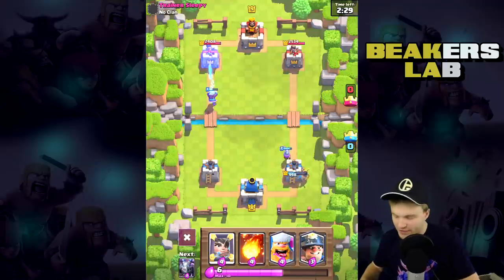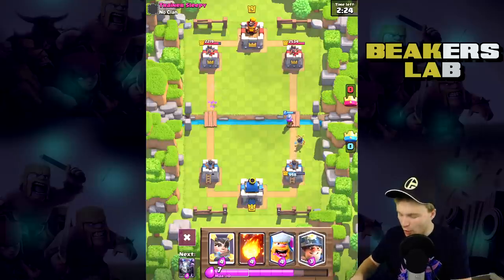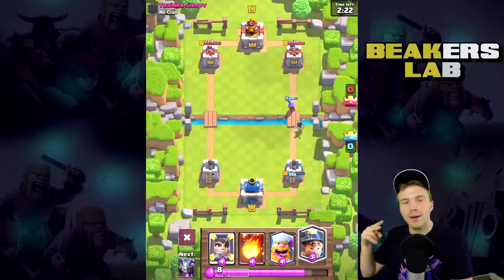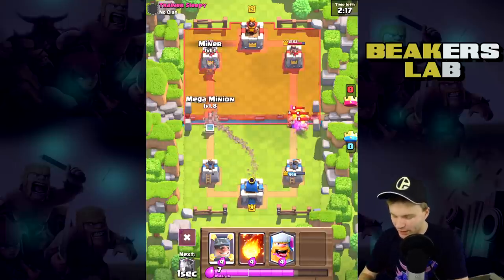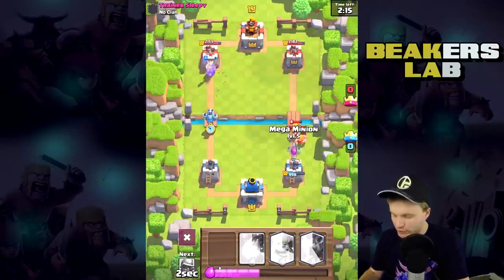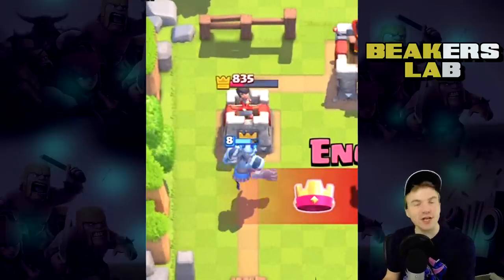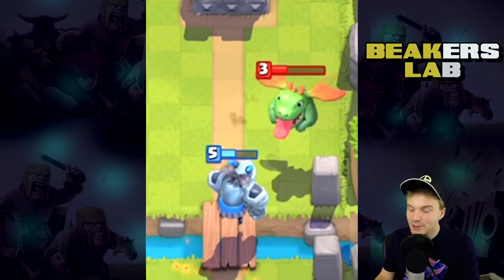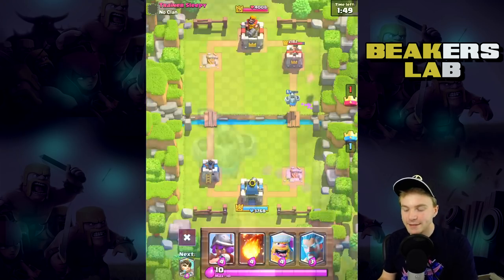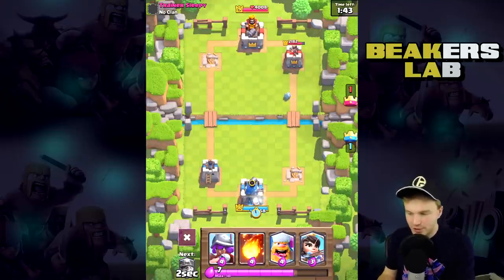Once our elixir fills up we're going to drop two Mega Minions — let's drop one right there, then one right here, and one on defense. Look at the damage they do — oh my god, look at that one on the left, it's like 300 every single hit. It's pretty slow, let's be honest, but when this thing hits you, you're done. Peace, see you, bye. I like it man!